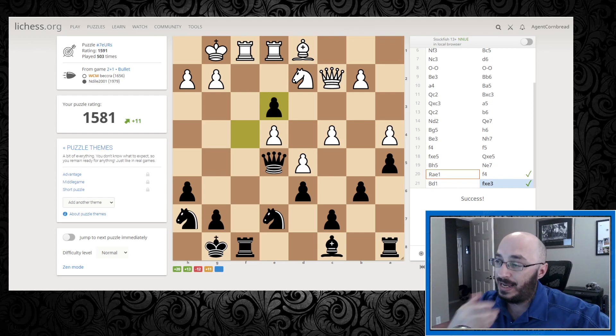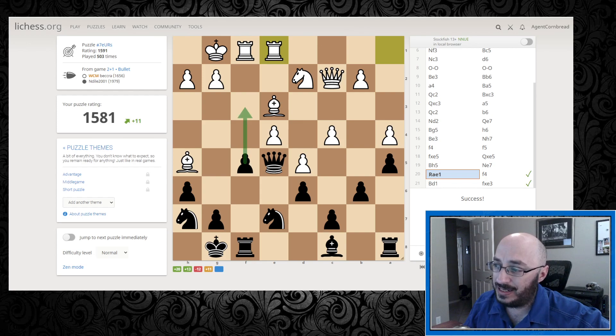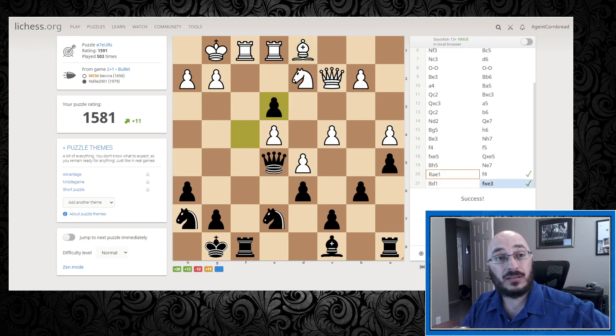There may come a time - and for me there have come several times - when you spot these over the board during a game and all of a sudden you're like, I know this tactic, I've seen this before. We know double attacks - if we get a chance to attack things twice, great. If there's a free check we can throw in somewhere along the way, great. These are the things we'll look for, and this is why doing puzzles is going to help us with our middle game. In this particular game, now I'm up a full piece.